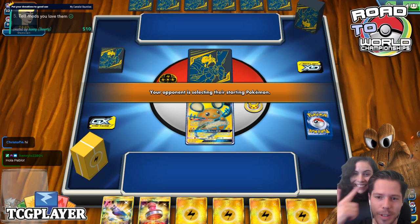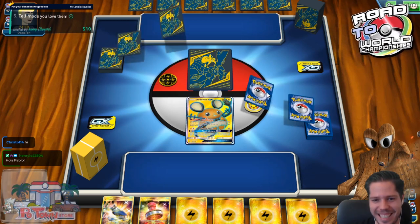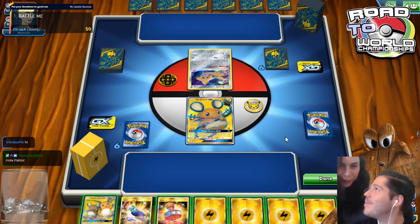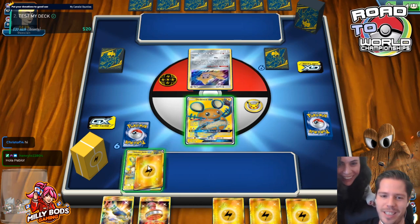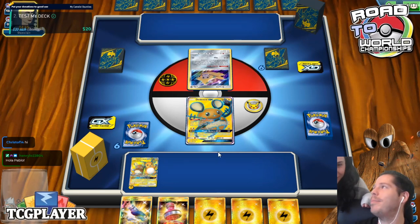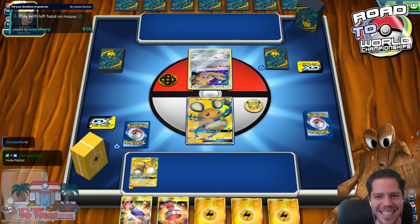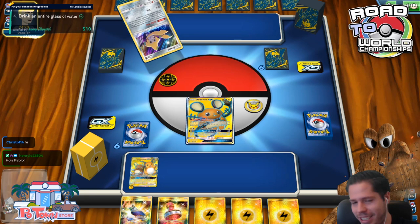We are live here with Roxy herself. You were saying something about something very beautiful — my hand. Look at my hand, is it good or is it bad? It's really bad. There's no supporter, no Dedenne to draw. I can do absolutely nothing with this hand other than bench, attach, and pass. It's just really shiny — a very shiny and beautiful hand, but not beautiful in the sense that we want it to be.